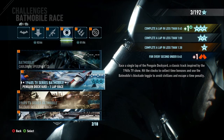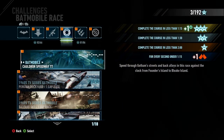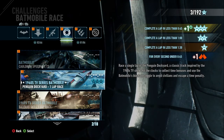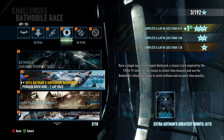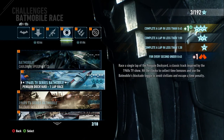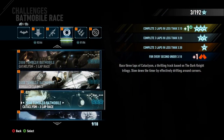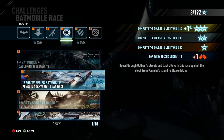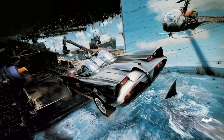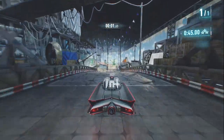Oh, this is where we can select the Batmobile — look at this, that's so cool! Batmobile race — let's do this one, the 1960 TV series Batmobile. Let me see what other ones there are — regular Batmobile. I think it goes through all of them and we can switch them too, that's so cool. Let's do the second one here — Penguin. Oh wow, look at that — sweet, racing time!